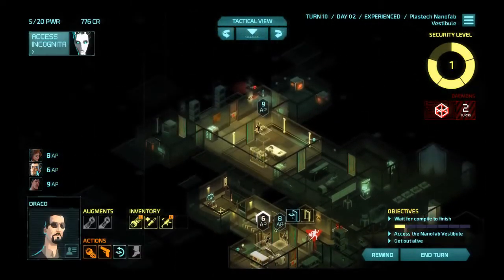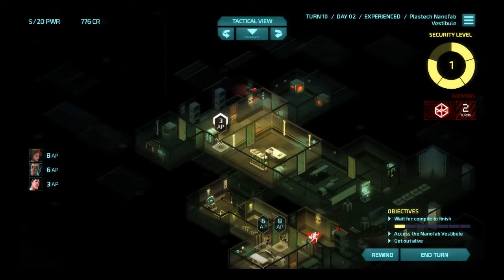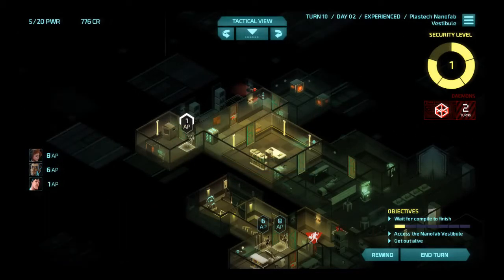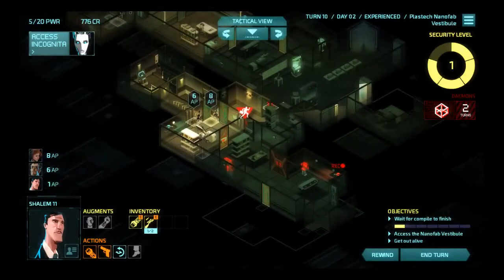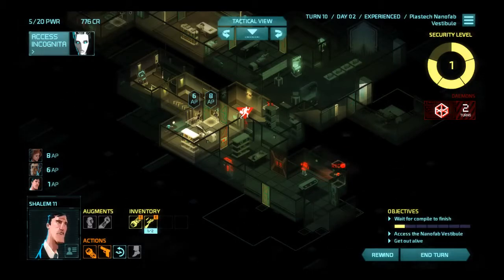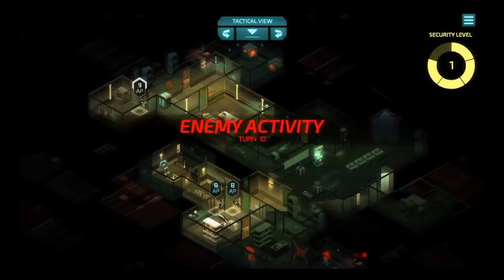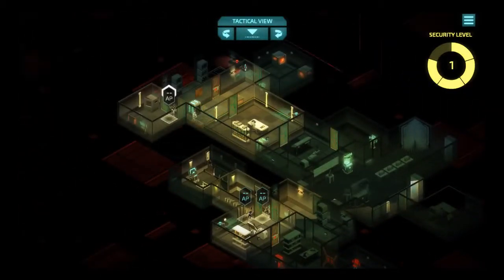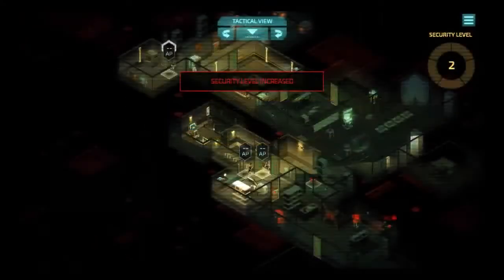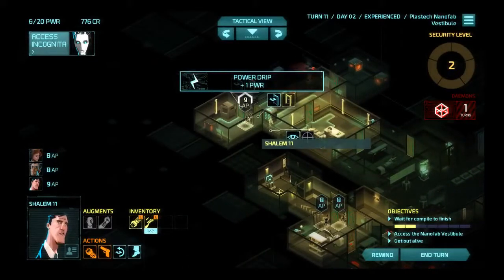I want Shalem over here because that corporate safe is about to become hackable — or rather, steal-from-able. That's a word. Those are words I said. And I need to re-hack the security camera — that's just life. But for now I also need to end this turn. Yup, now the firewalls are even harder to deal with.